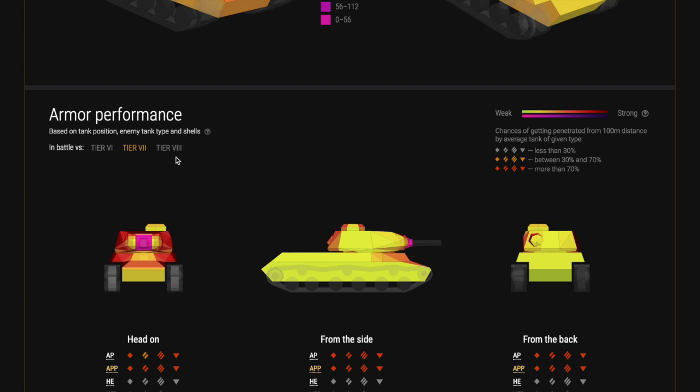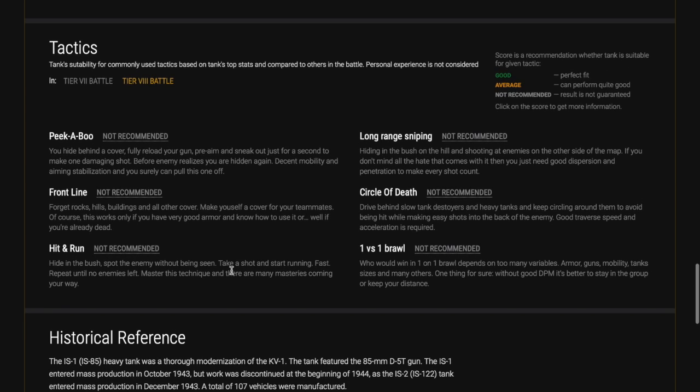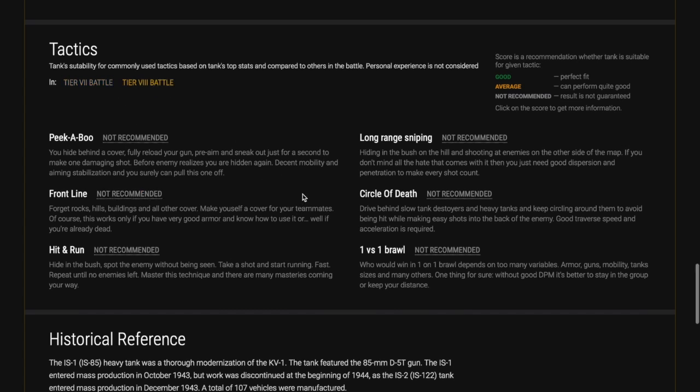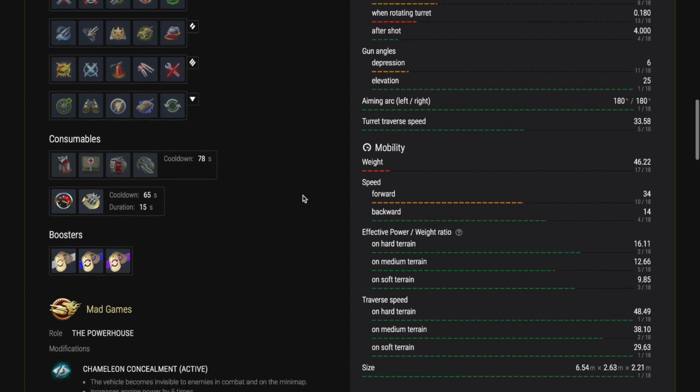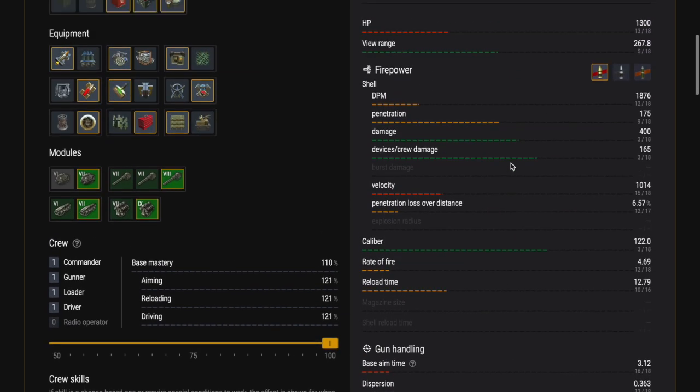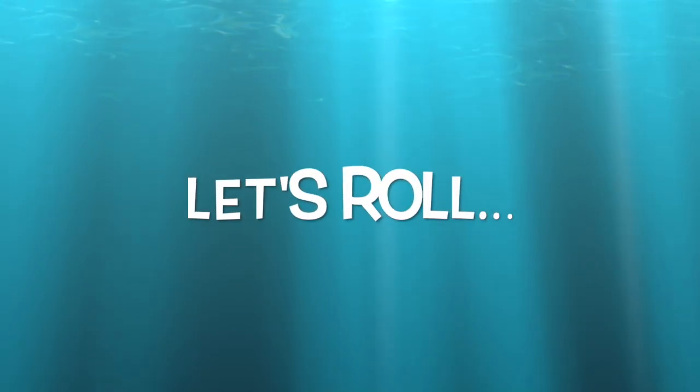Looking at it front on, when it's top tier and even against its peers or when it's up-tiered, it's pretty good front on, and of course you have the option to side scrape as well. Tactics: if you're top tier you can go front line absolutely. If you are not top tier, follow the other heavies — follow your tier 8 heavies and be a support for them. Adopt a position where you can side scrape, and with a 122mm gun you'll be able to put damage into even the most heavily armoured tier 8 tank. Play heavy tank by numbers.